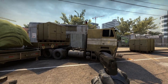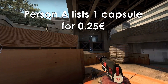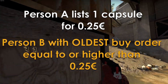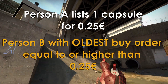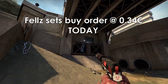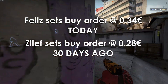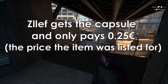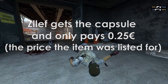Where it becomes slightly more complicated is if someone sells his capsules for $0.25. In this case, it's not the person who has the highest buy order listed who gets the item. It's rather the person who has the oldest buy order that is equal to or higher than $0.25. So say I've set a $0.34 buy order today and some guy, let's call him Zlev, set a buy order for $0.28 thirty days ago, which is the oldest among all of these buy orders. In that case, he gets the capsule and only has to pay the listing price of $0.25, meaning he saves $0.03.